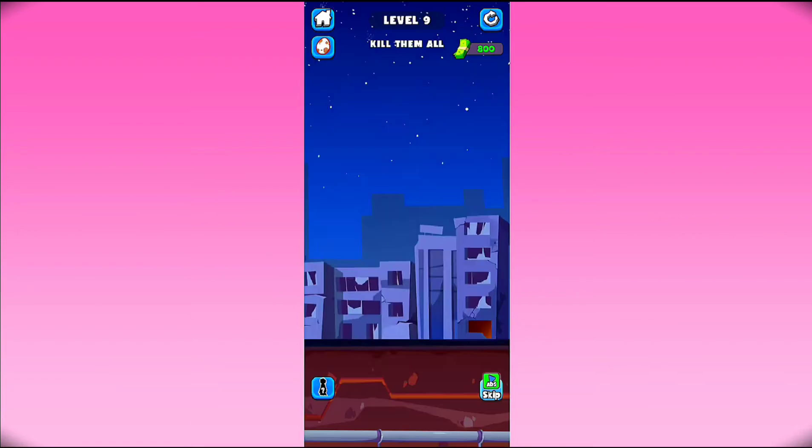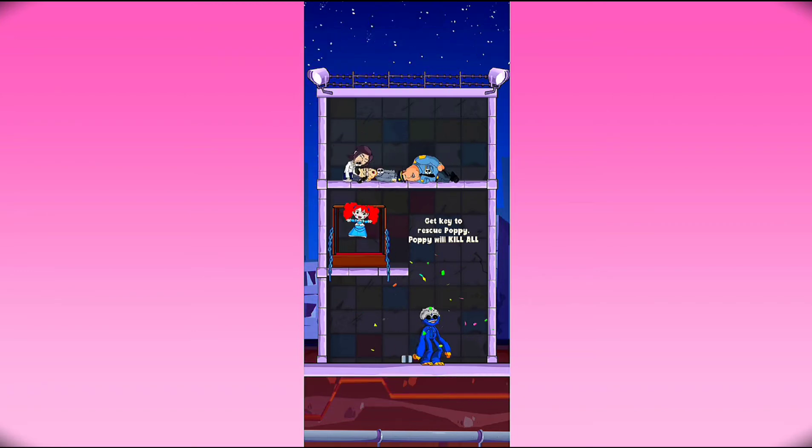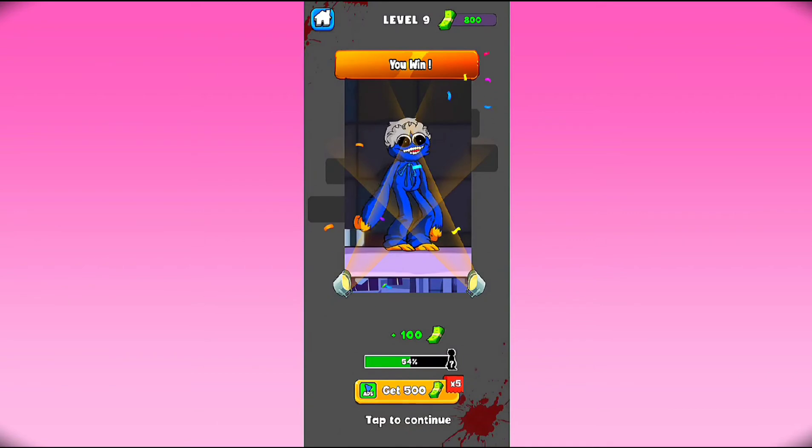Level 9 - kill them all. There are 3 mains here. Get to the rescue - Pessy will kill us, so first of all just use the spoon here and pick up this key and release this Pussy and kill them all. There we go, now the level has been complete.